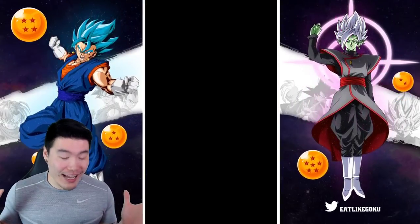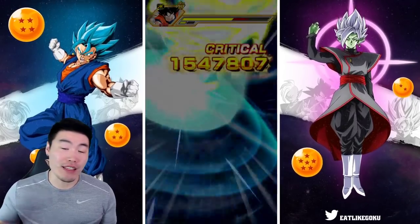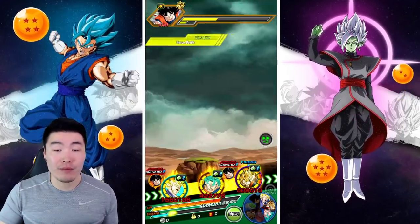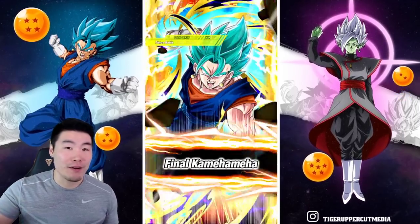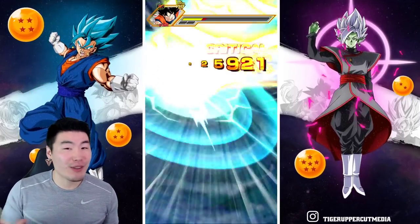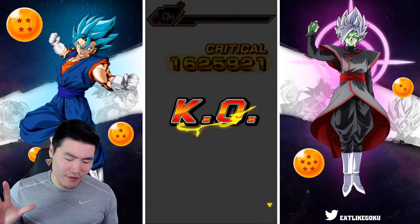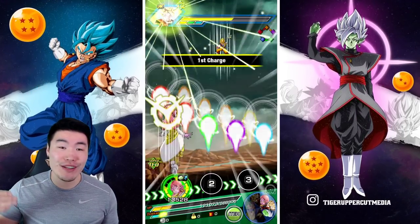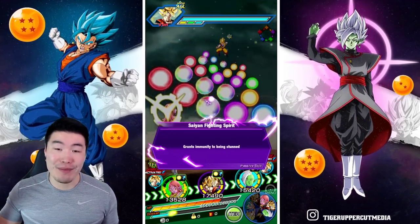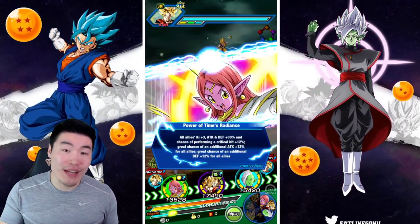Neither of these guys can tank super attacks super well. The Fizz Vegito Blue actually does a lot better after a couple of supers — he can actually take a hit. But AGL Super Vegito is still not the greatest at taking super attacks. We just did a lot of damage while I was talking there — Fizz Vegito Blue, holy crap! So first turn, this dude just did like 3 million plus damage. AGL Super Vegito did okay too, but not as impressive.